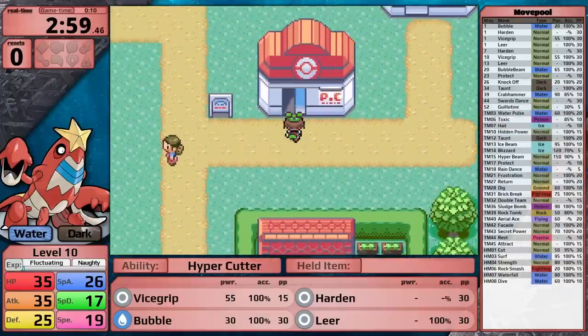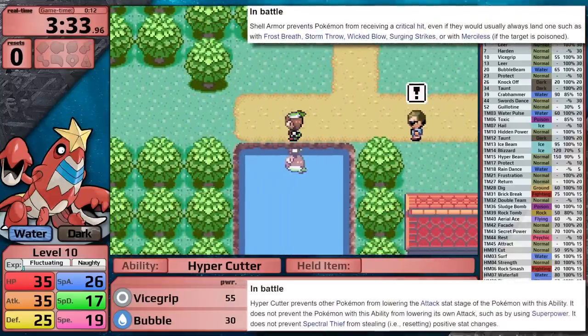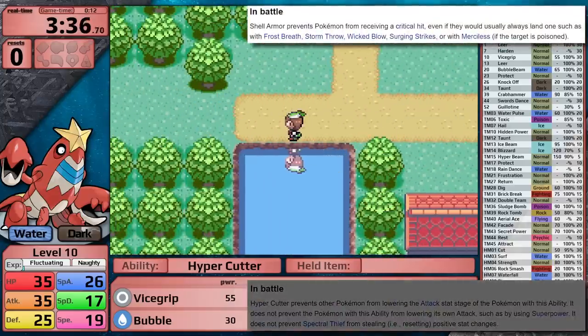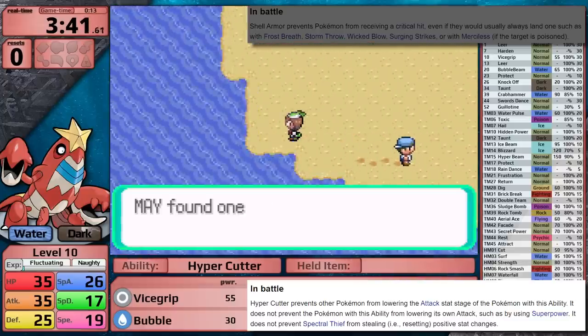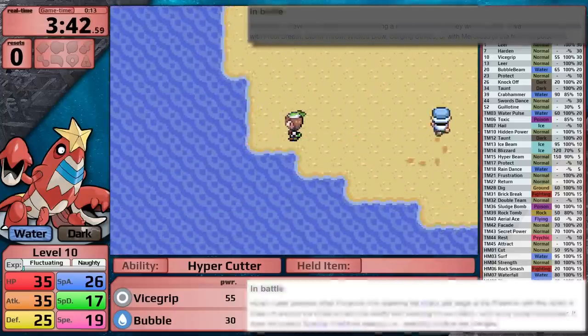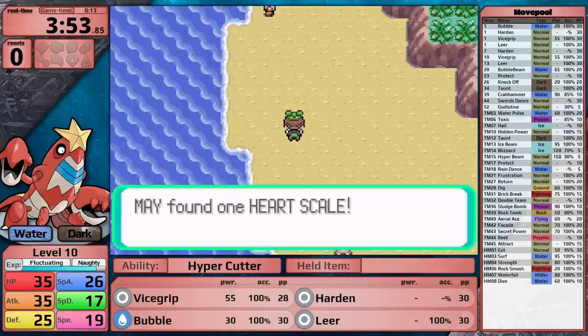Next let's talk about Crawdaunt's abilities, because it has access to two different ones: Shell Armor or Hypercutter. Shell Armor prevents the opponent from getting critical hits, but Hypercutter is much better because it prevents your attack from being lowered. This is going to counter so many Intimidate users throughout Pokemon Emerald, so I think it's a no-brainer.